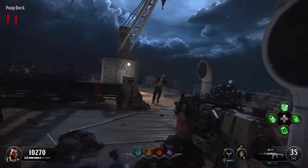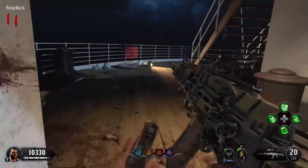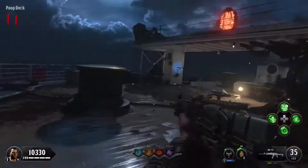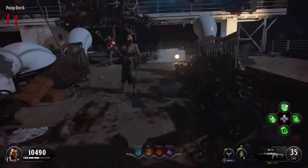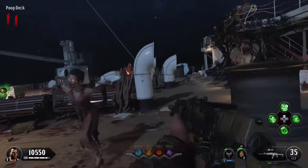You can find the Stoker on the Voyage of Despair map. This is the map that's part of the chaos story — not the story with Richtofen, Nikolai, and all of them, but the one with Ra and the gods and all that stuff. It is on the map Voyage of Despair, also known as the Titanic.